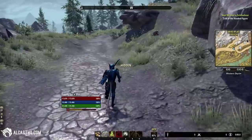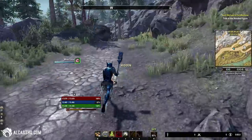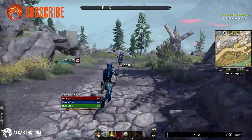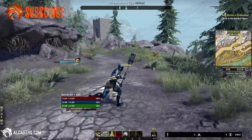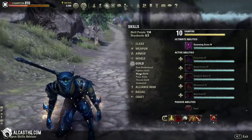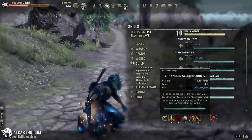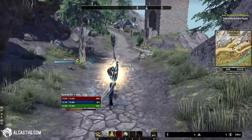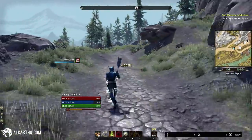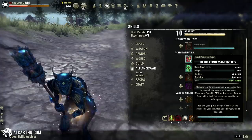With this setup, when I run in sneak we are at 170 speed. If I use a speed buff we get to 200. So without the mythic item you need Major Expedition to actually reach the cap. You can use Channeled Acceleration from the Psijic Order skill line, which gives Major Expedition for 12 seconds — and we will not break stealth when we activate it. If you don't have the Psijic skill line, you can use the Alliance War Retreating Maneuver.